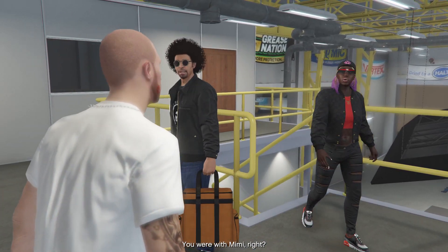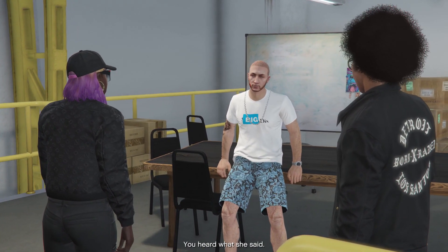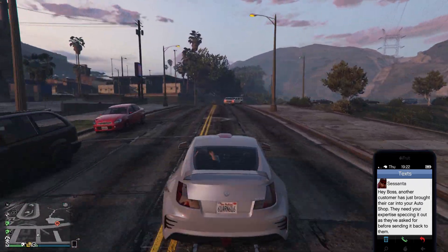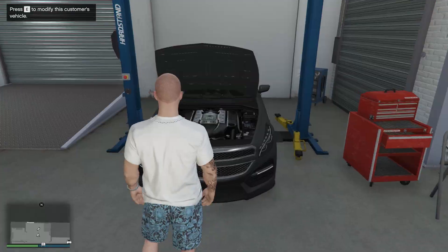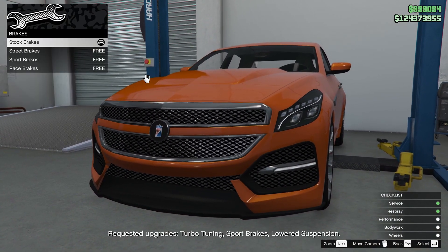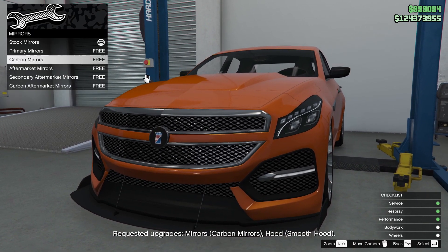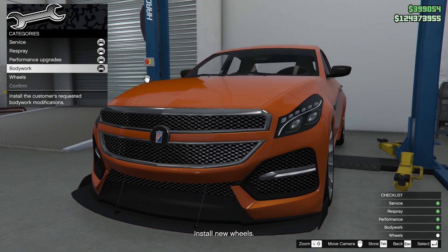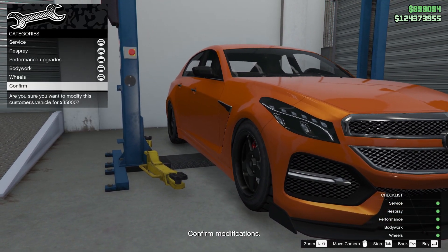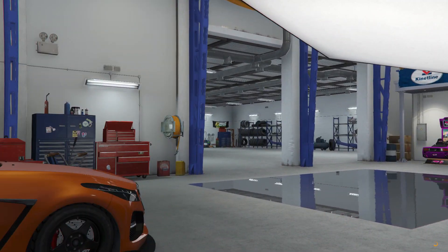There are three cash flows from this property. First one is obviously the car service. Once you set up the auto shop, there will be cars at the lift to be serviced. In service, you install the customer's parts and then deliver the car. The service costs $35,000 and upon completion you'll get $60,000. This money will double if you own two lifts, but you may require more staff. So this is a nice kind of passive way to make money.